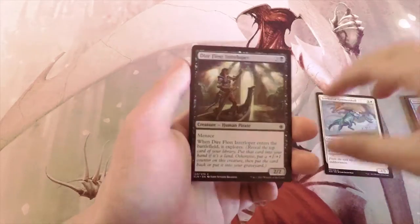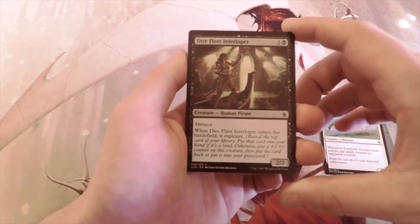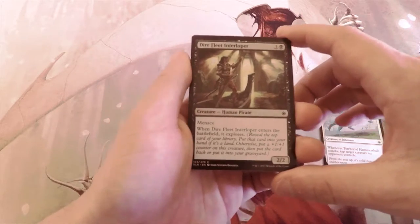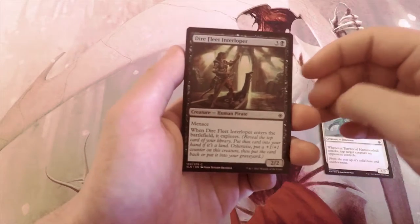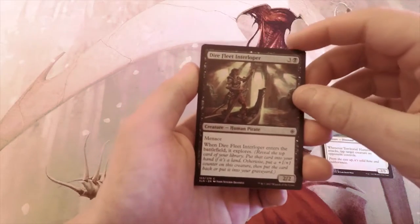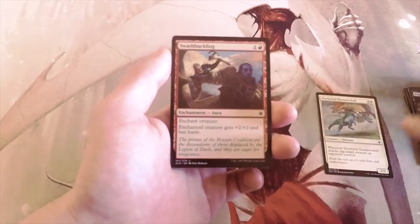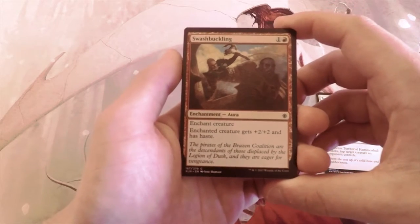Dire Fleet Interloper is a 2/2 for four with menace, and it explores when it enters the battlefield. Menace is great especially in limited — it makes it very difficult for the opponent to effectively block. That being said, at four mana there might be better options, so it's definitely not going to be a first pick for me.